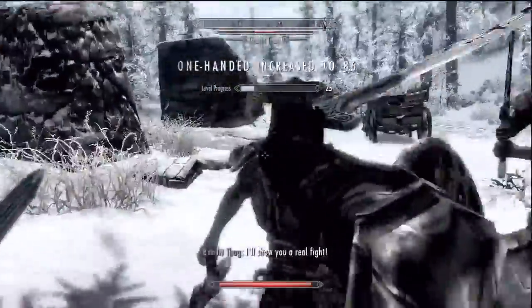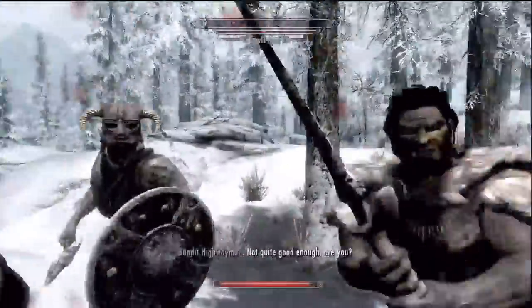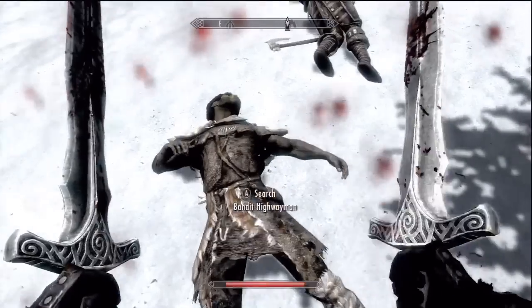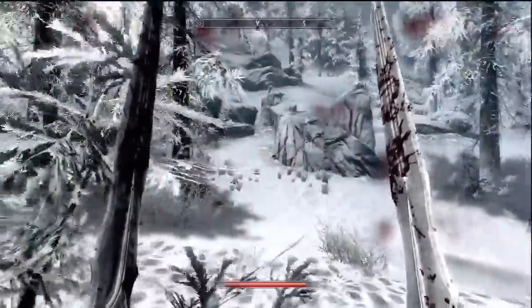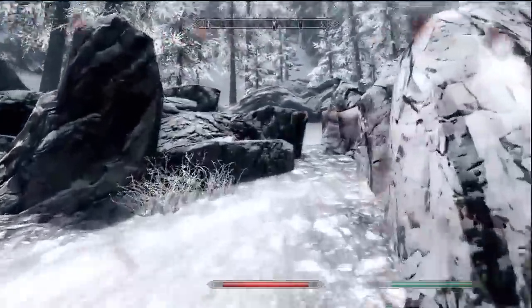Get the hell out of here! One-handed skill leveling up — come on, get the hell out of here! Got some experience. Let's go lockpick this. I don't really know what to talk about — I mean I've done other stuff before the DLC.